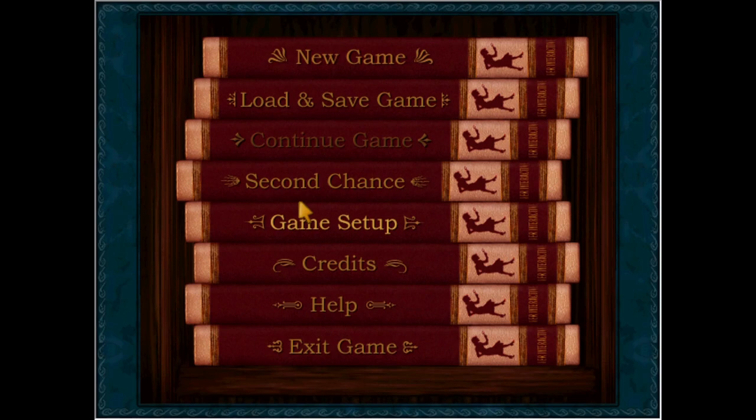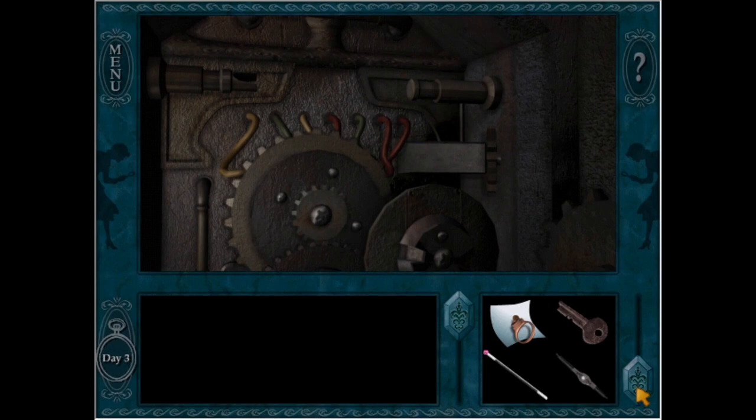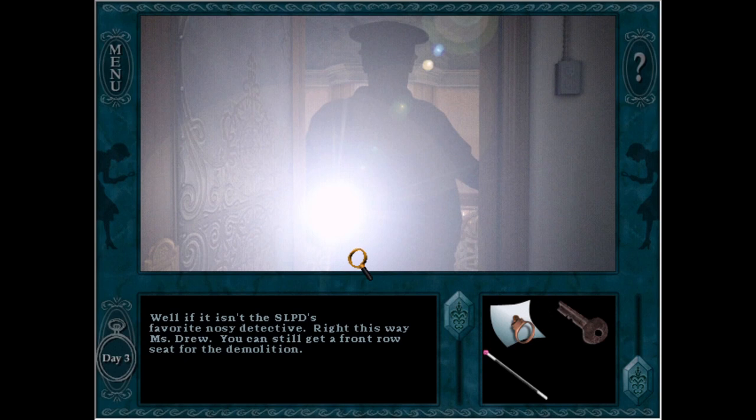You can end the game if you don't hide fast enough when the police are searching the building. Officers: 'This is our final sweep. In a matter of minutes, this building will be nothing but a pile of rubble.' Officer: 'Well, if it isn't the SLPD's favorite nosy detective. Right this way, Ms. Drew, you can still get a front row seat for the demolition.'